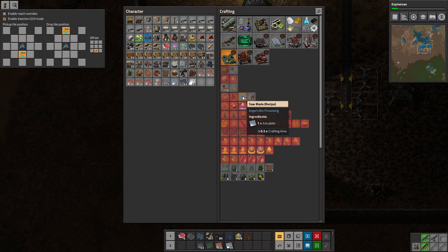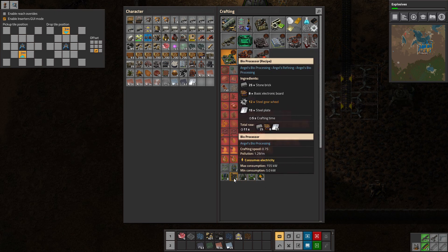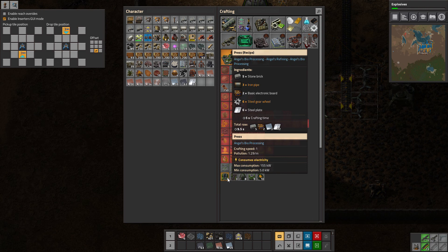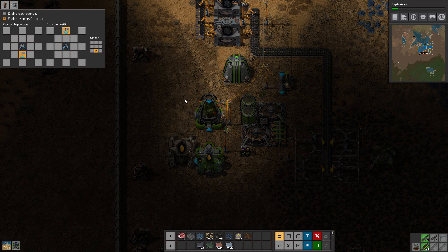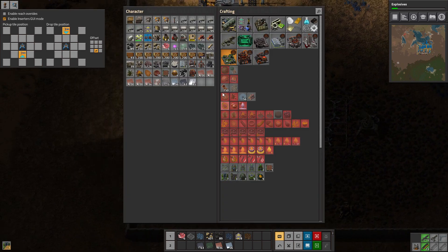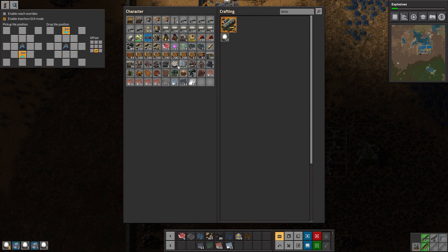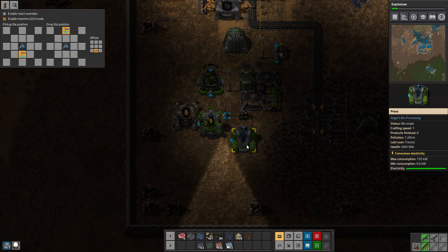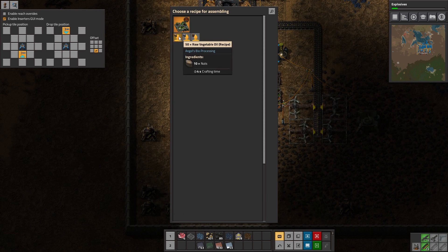It's weird. Should be a way to farm trees from here. It's the press — I don't think I made one. Didn't make a press. Let's go ahead and get some lamps. And remember, they're called lamps, not lights. You get raw vegetable oil from beans, pips — whatever pips are — and nuts.